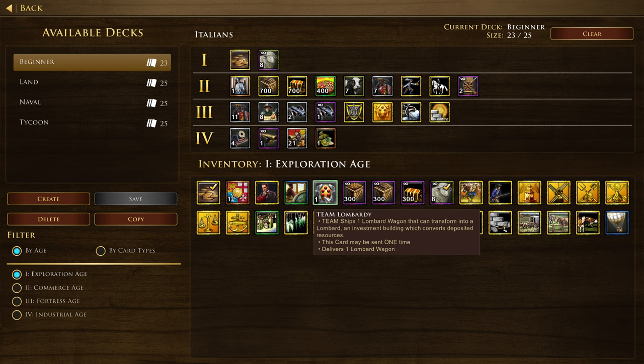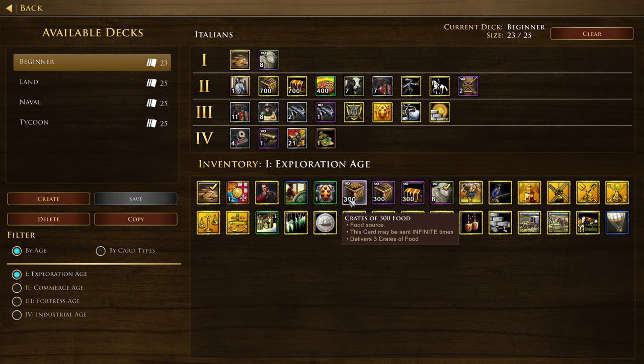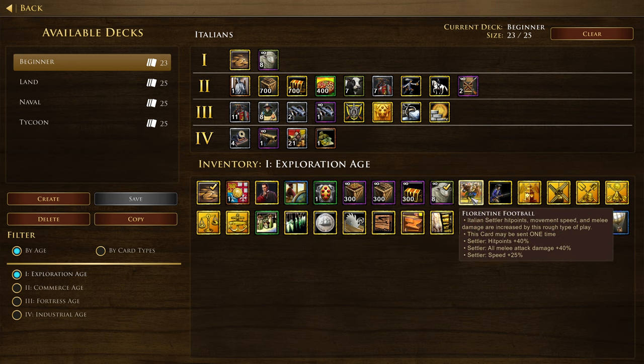Team Lombardi ships one Lombard wagon that can transform into a Lombard — those are the unique buildings that can train troops. You can also invest 300 resources, and then you'll get a trickle of one resource of the other type. So if you deposit 300 food, you'll get a trickle of one gold and one wood per second for 300 seconds — essentially 600 resources total. We've got crates, sheep, and Florentine Football, which increases Italian settler hit points, movement speed, and melee damage. So if you want to be fighting with those settlers or beefing them up, that's the card for you — villager all-inners.